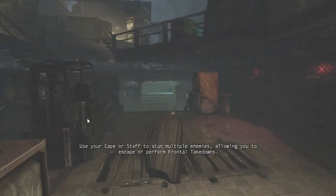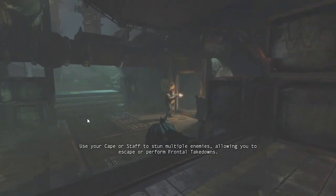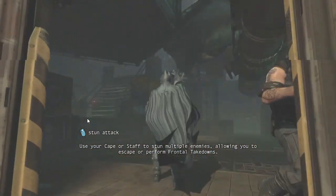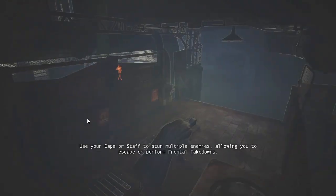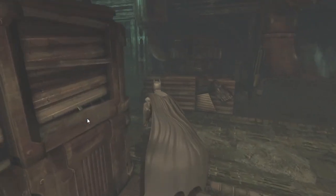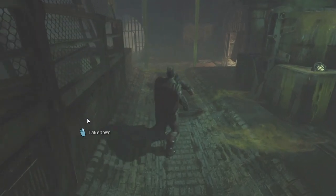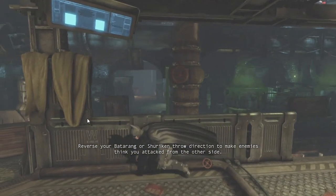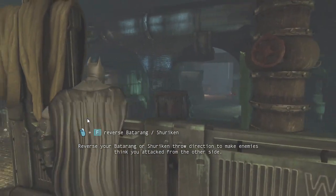Use your cape or staff to stun multiple enemies, allowing you to escape or perform frontal takedowns. Reverse your Batarang or shuriken throw direction to make enemies think you attacked from the other side.